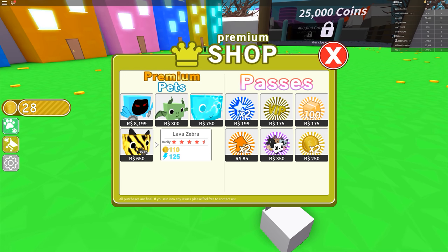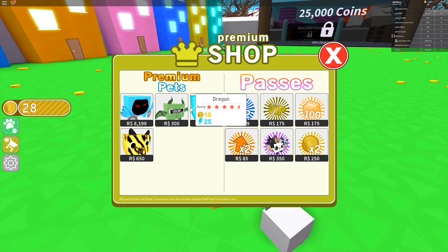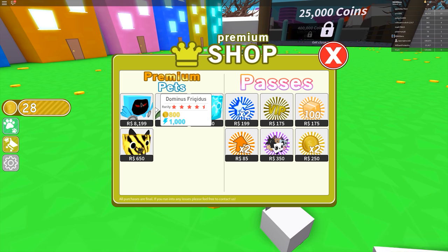I'm liking the look of these pets — the lava zebra is pretty cute, it's only going to cost me 650 Robux. That dragon just looks scary. The dragon's pretty cute but I really like the electric slime, I think I might need to get one of those at some stage. That'll be the end game — it's 8,199 Robux though. I think I might end up getting the zebra.